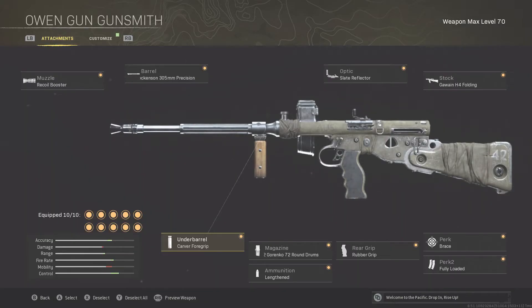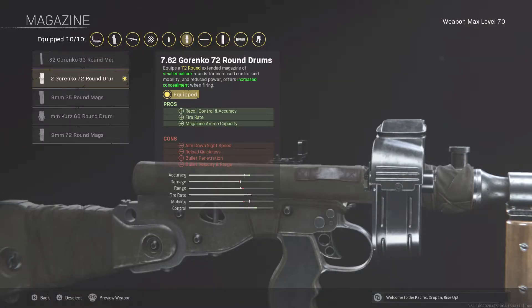The underbarrel and rear grip are easy attachments to unlock. I've got the Carver Foregrip and the Rubber Grip, and those are really just helping recoil. If you want to change those to prioritize something else, by all means go for it — but I like prioritizing recoil control. For the magazine, I'm using the 7.62x72 round drum, which helps recoil control, accuracy, and also fire rate, which I think is really nice.